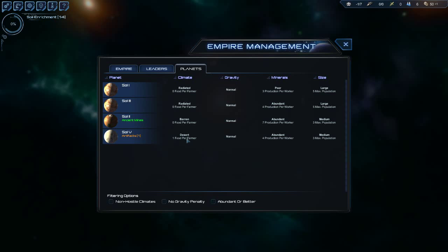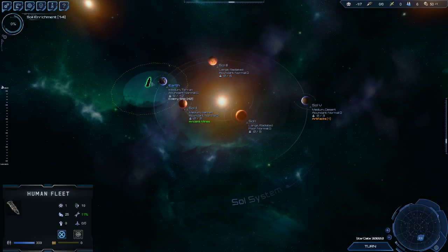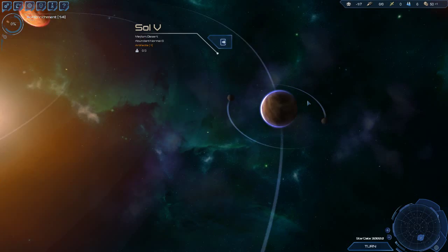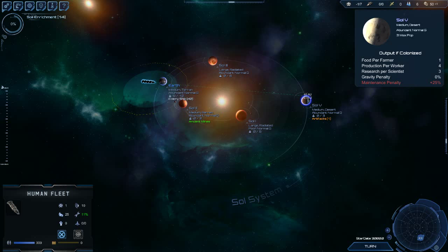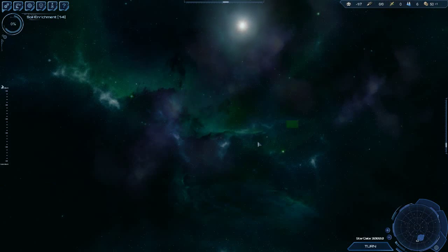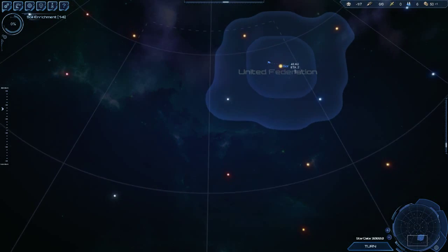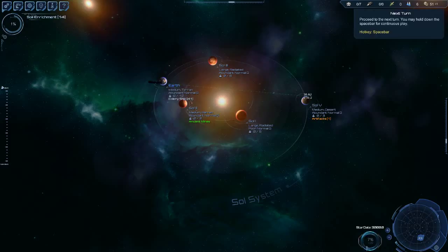One food per farmer is not great, but four production per worker means our workers could survive on Sol 5. So I think what we're going to do is send our colony ship over there — right click and let it come over. It says ETA two, meaning estimated time to arrive in two turns. And again, this is a turn-based game, so you can do all this stuff at the beginning, set up your strategy, and then as the game progresses along, you can speed it up. So let's hit the next turn.